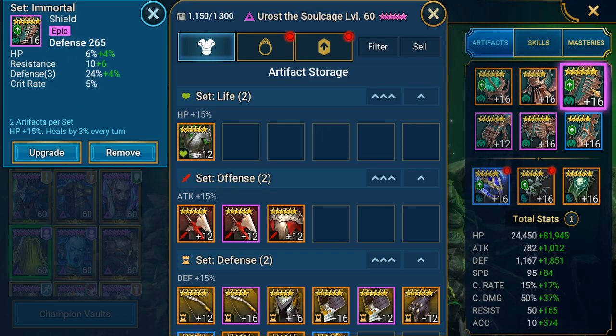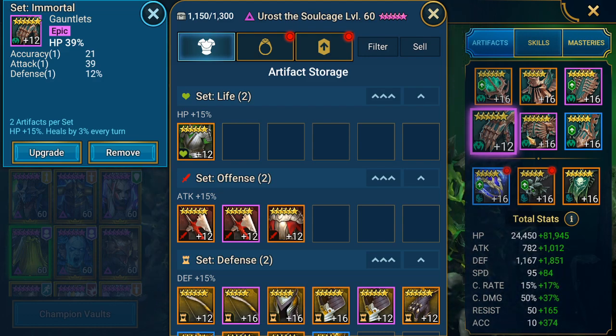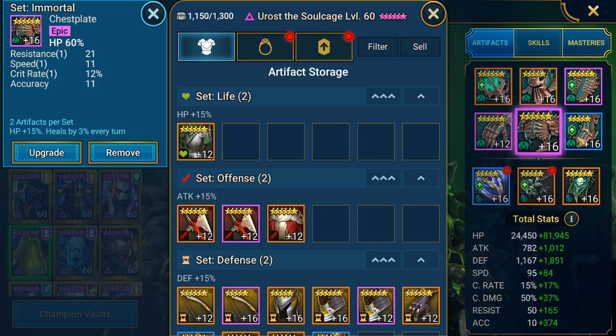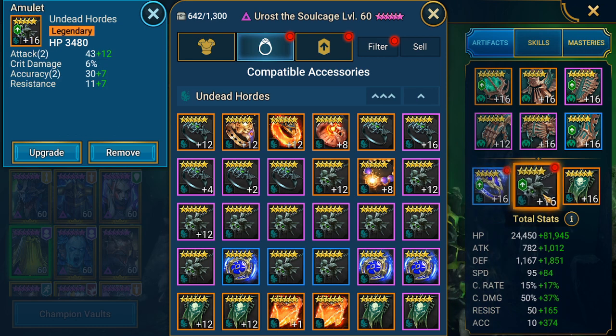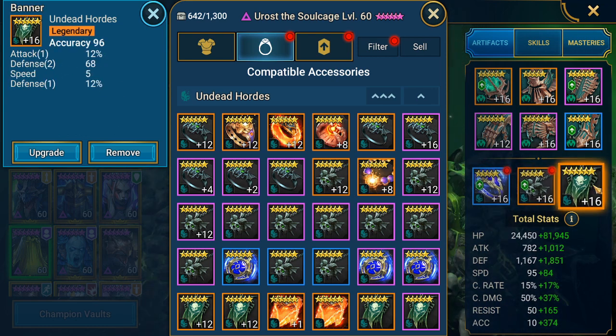You can see his substats — some of them are not even fully glyphed. This glove is level 12, it's enough. You don't need a refresh ring here, but you can use one. HP and accuracy are the key substats.